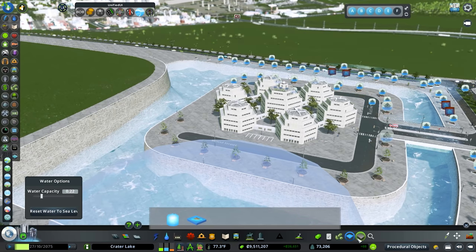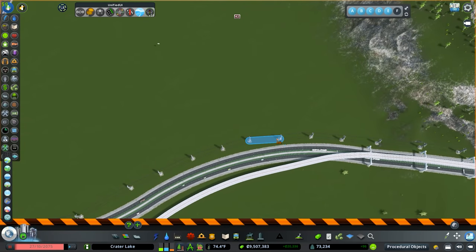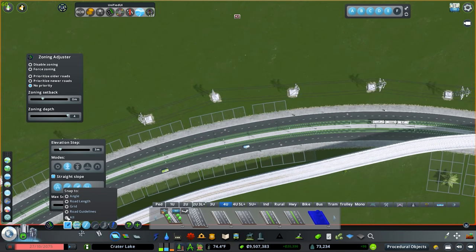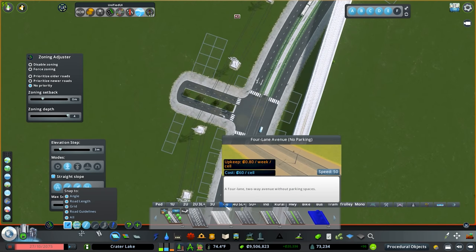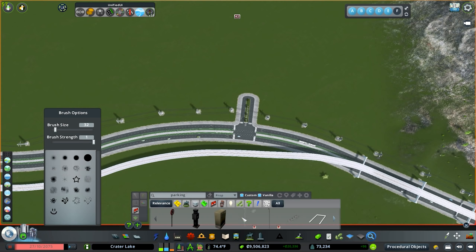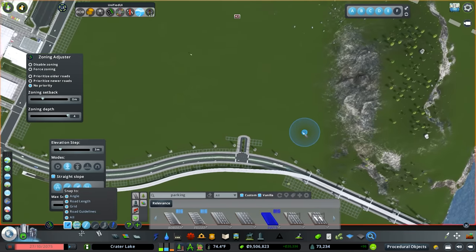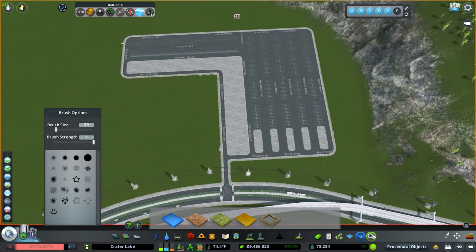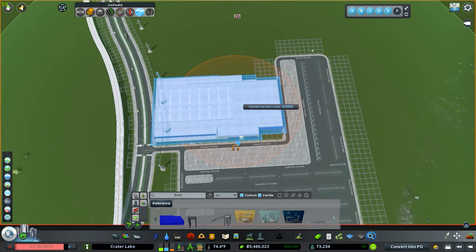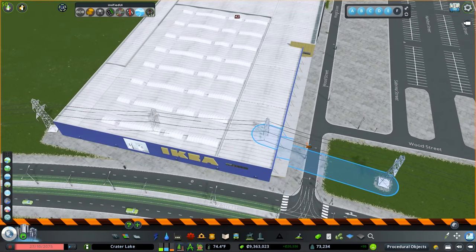I'll check the water level to make sure we're not too high — looks good. While waiting for things to grow in, let's jump down to the bottom and grab a four-unit road, turn on snapping, then switch to a parking road and do a really big parking lot. Then we're going to plop down an IKEA — it is a behemoth! It even has a power line running through it, which wouldn't be realistic, so we'll get rid of that and rethink the connection.